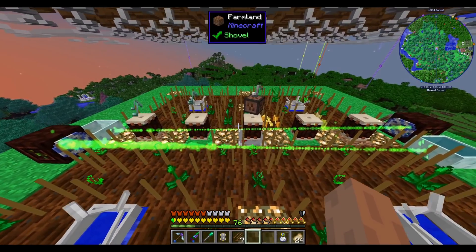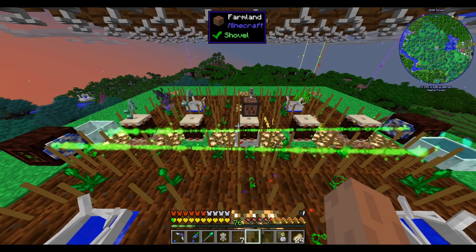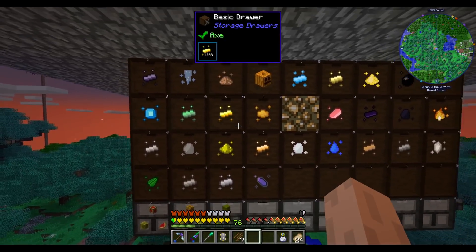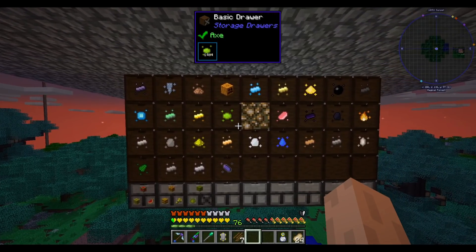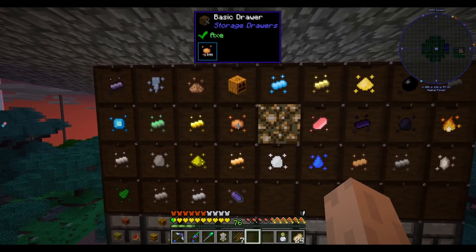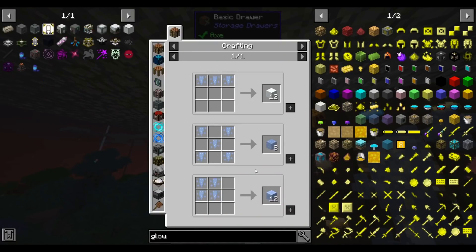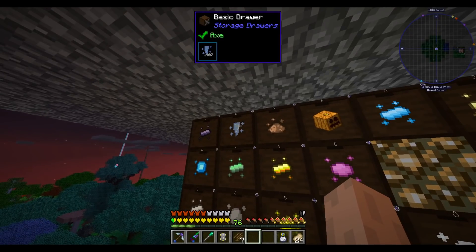Some seeds that we don't need a lot of might not be 10/10/10 and that's all right, but all the important seeds are. If you're going to build a farm that spews item entities everywhere you need to be 100% sure that every item entity you create also gets picked up. That's why every drawer down here is voided — it's much better to void the essence than to leave it on the ground, because if you leave it on the ground you're going to crash your game guaranteed.